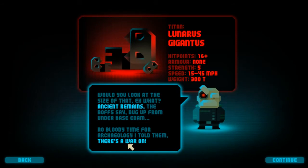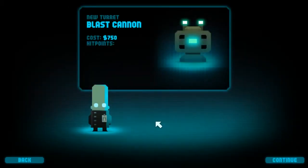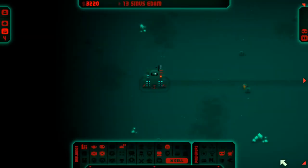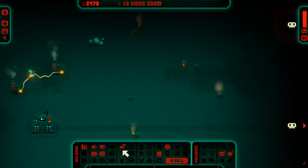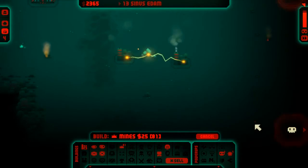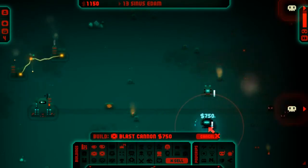Look at the size of that — ancient remains, but from the buff shade, dig up from under base, get at him. Blast cannon! Wonder if I can get a bit more efficient refinery — I should do that because I'm always running out of money quickly. Alright, we're going to put a refinery here, two refineries here. Let's start off and we're going to line this area with a bunch of mines — it's going to be a defense at first.